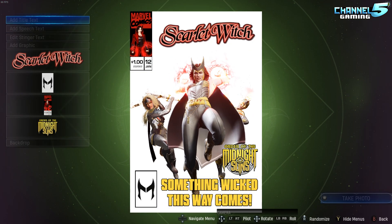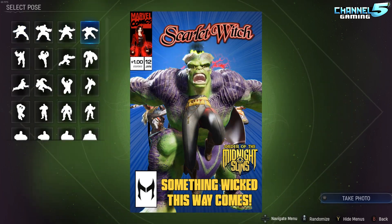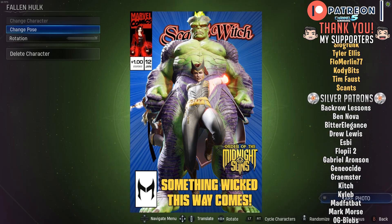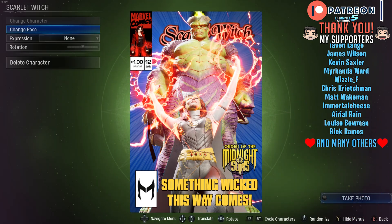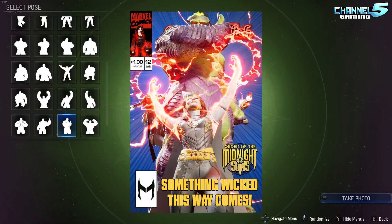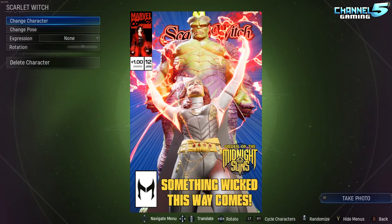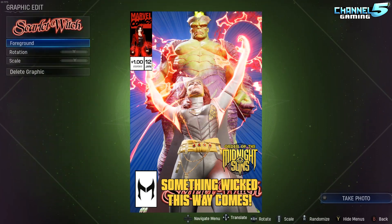Midnight Suns has this incredible feature to design your own comic books at the end of every mission, using any combination of the heroes you brought on that mission, with the option to add in super villains if you happened to encounter one. Today's video is a bit of a nerdy one — a show-and-tell of my 150-hour playthrough, looking at all the photos I took and all the comic books I designed after every mission.